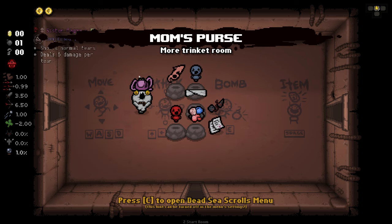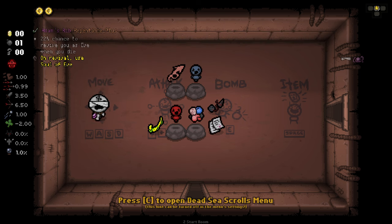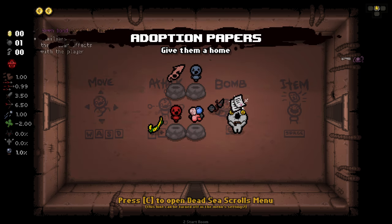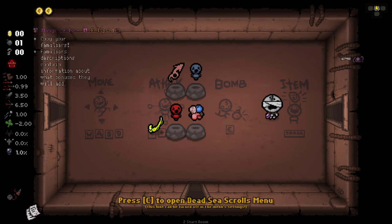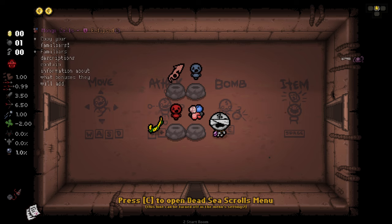We've got Mum's Purse for holding two trinkets and the blindfold so that we cannot shoot. In terms of our trinkets, we've got the Adoption Papers so that we can get familiars in our shops for a cheaper price, and we're playing as Tainted Keeper so we get more money and more items in our shop. We then have Sewn Bond so that all of our familiars gain our tier effects, even though we can't shoot.